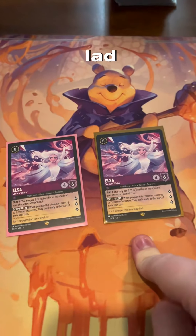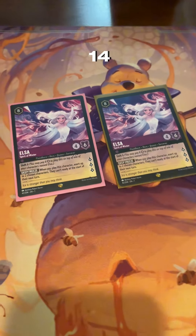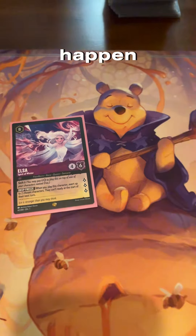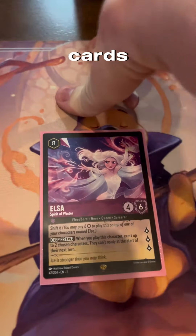You're an absolute mad lad and you want to play two Elsas on one turn, but you only got 14 ink — you ain't got 16 ink. So how's eight plus eight gonna happen? Check it out: you play your one Elsa, her ability goes off, two of your opponent's cards can't do nothing for a turn.